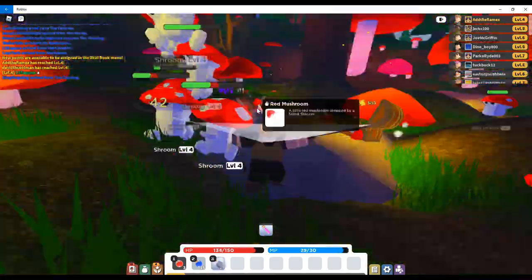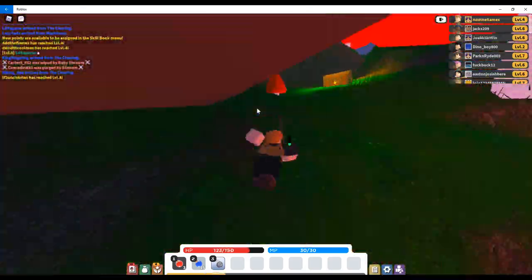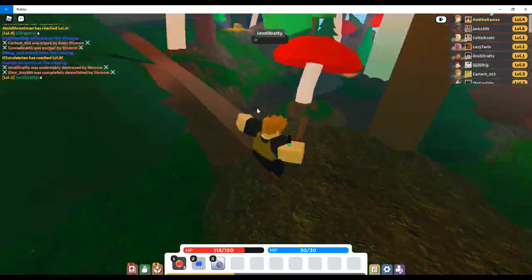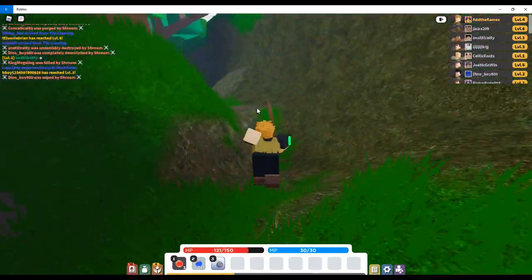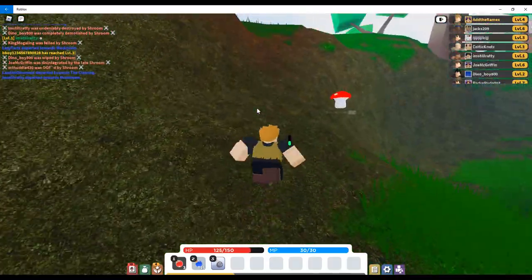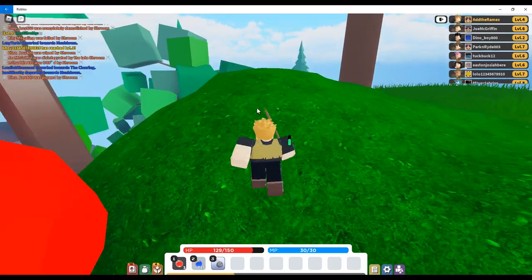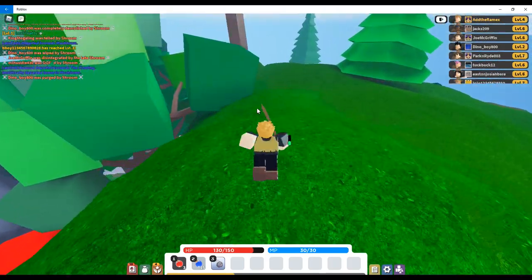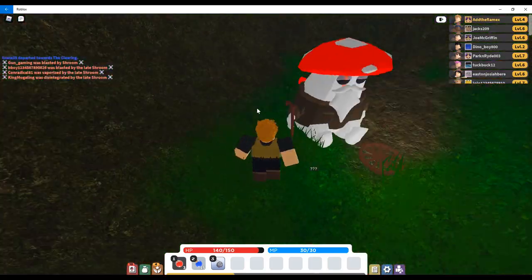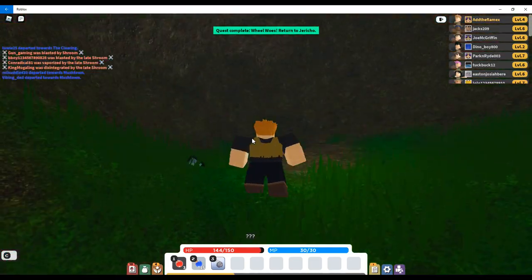Also, for the Wheels Woes quest, this one is a little challenging. From the mushroom and shroom pit, you must go up here and do not hit this mushroom because it could bounce you back. After that, just keep going straight. Once you have found this little hole, just go into it, then click C to pick it up, and there should be this animation. You should have completed the Wheels Woes quest.